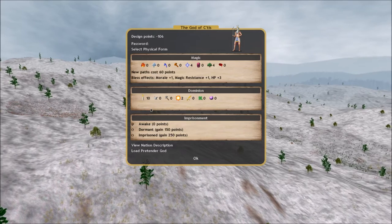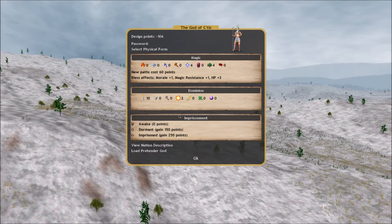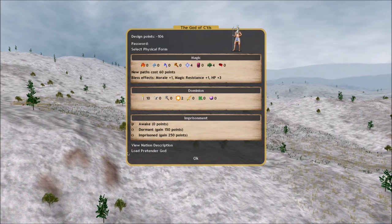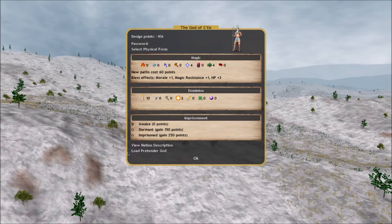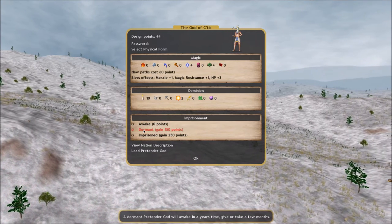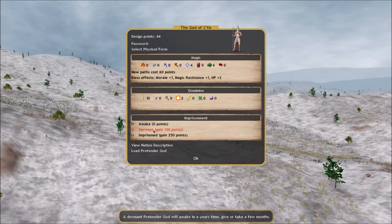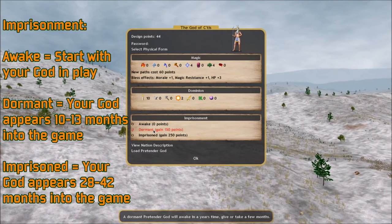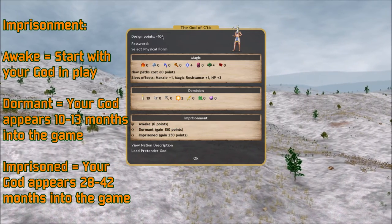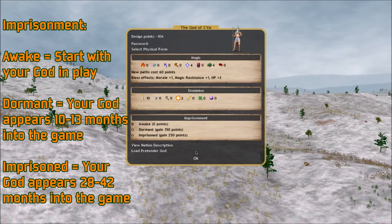So now we have to gain those points back. One way is by increasing our imprisonment - your pretender god, or demigod, I use those interchangeably. By default they start awake. If you choose dormant, you gain 150 points, which would put us at 44 design points. But then our demigod would not arrive in the game until about 12 turns later. I'm going to leave him awake because he has excellent research ability and I want him researching hard right at the beginning so we can get spells ready to go.